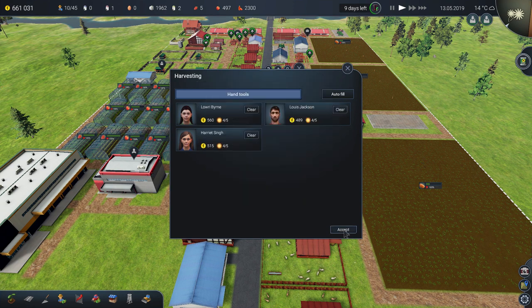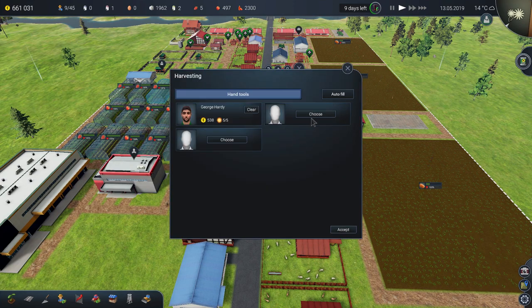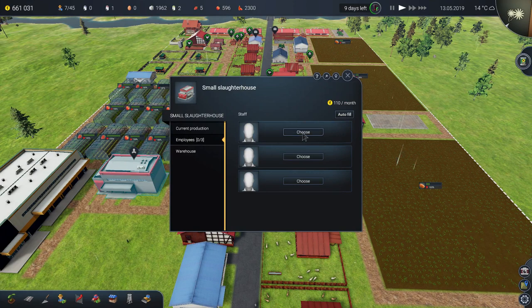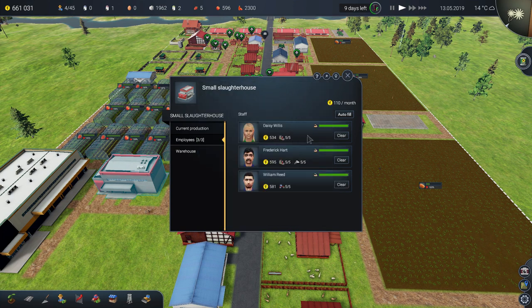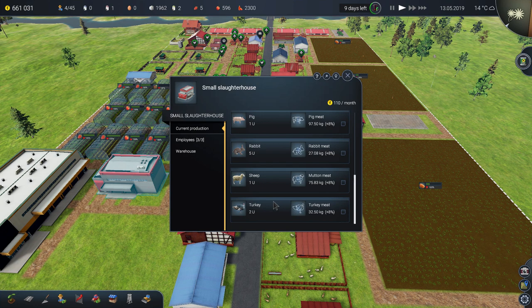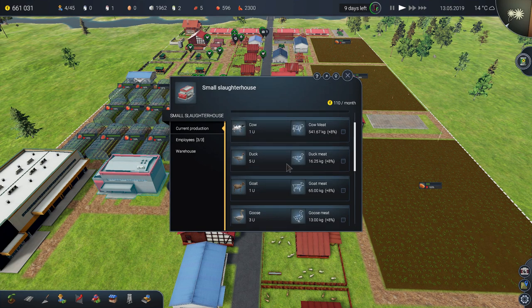I'm going to add employees while I talk — you gotta multitask. I didn't want to use certain employees yet because I'm saving them for the slaughterhouse. In the slaughterhouse interface, you can see it covers chicken, cows, ducks, goats, goose, pigs, rabbits, sheep — any animals. They can be butchered to gain meat, which you can then sell.